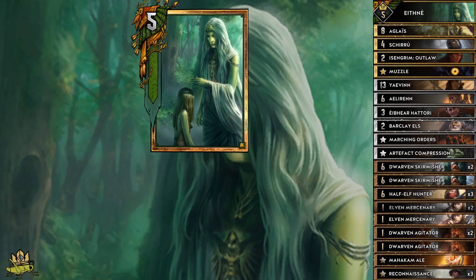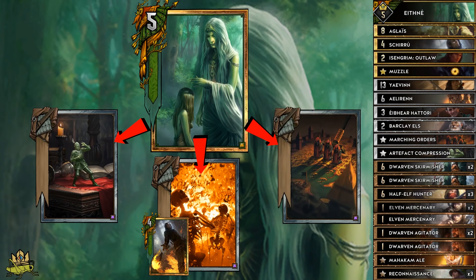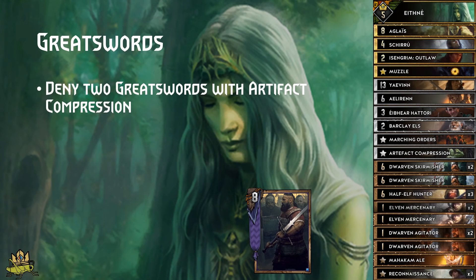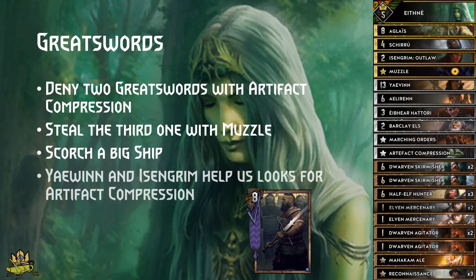The key to winning Round 3 is utilizing Ifni as leader. Depending on the matchup, choose between Double Artifact Compression, Scorch via Shupe, Marching Orders to deny the enemy's game plan, or simply generating points through Marching Orders. For Greatswords: use two Artifact Compressions to deny two Greatswords, then use Shupe's Scorch on the last one in Round 3, robbing the enemy of all win conditions. If you draw Muzzle too, you can steal the third Greatsword and Scorch a big unit. If you miss those cards, wait until they've set up their engines and then pass, to avoid being outtemped in a long round and force them to redo their setup in Round 2.